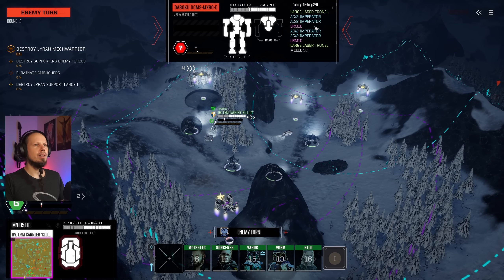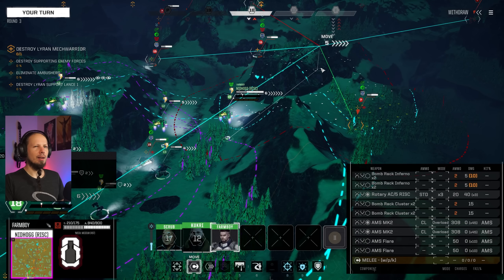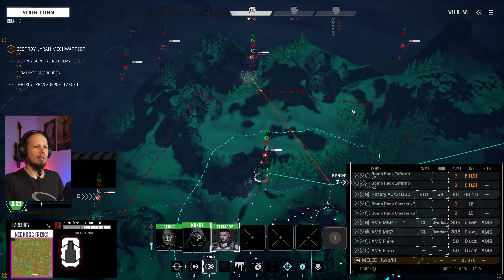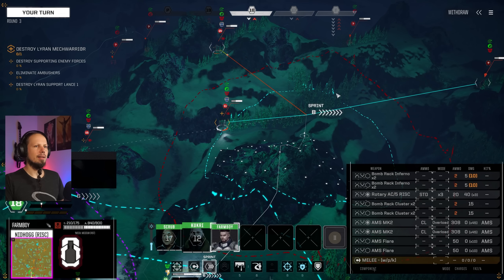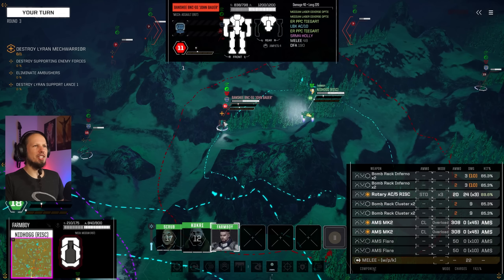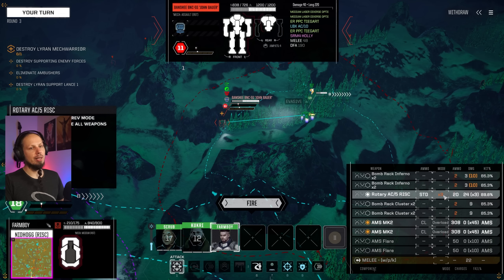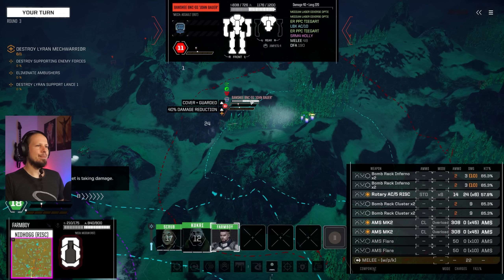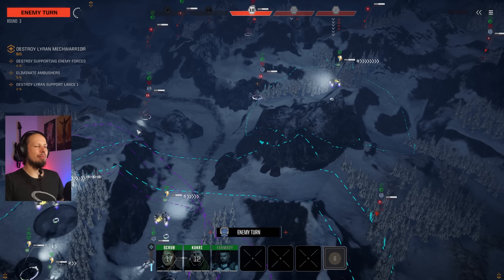Double LB-10 and a streak NRM-10 — also advanced AMS, which will be nasty against my missiles. The Daboku: double LRM-10, quad AC-2, two large laser — that's a pretty good long-range setup. So the question is what are we doing with our RAC-slash-bomb guy? I feel like sprinting over here and trying to get the Banshee down — it's a good target, and it's also our main target. I'll keep my bombs for later.